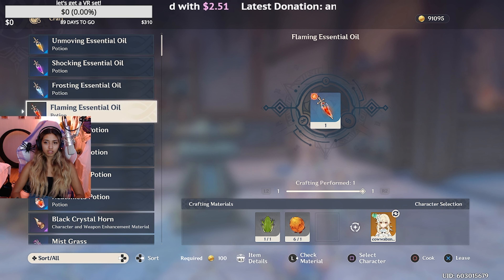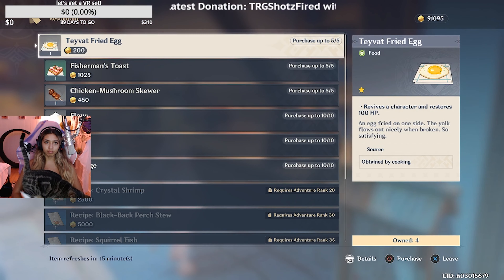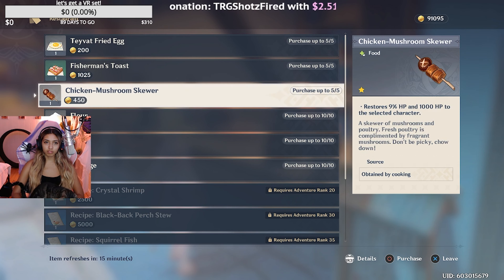Did you try to buy stuff from the cook? I actually didn't enjoy any of the food that they had at Good Hunters in Mondstadt, so I ended up teleporting to Liyue Harbor to see if they had food. Here I am looking at the menu — I love it here. I actually wandered over here super early in my mission.